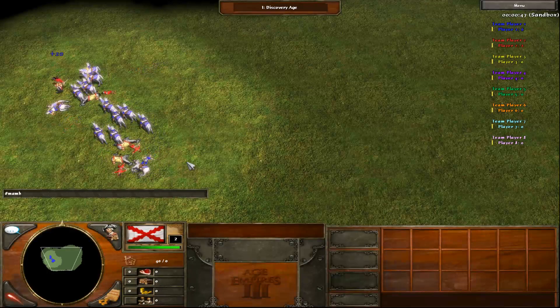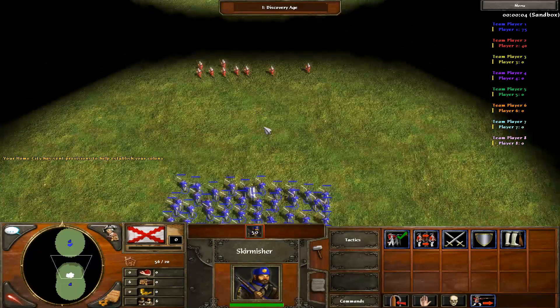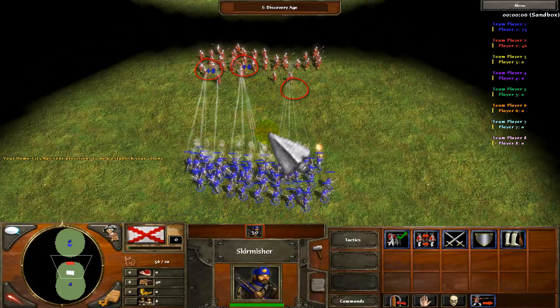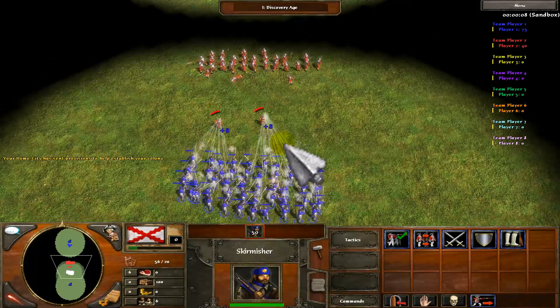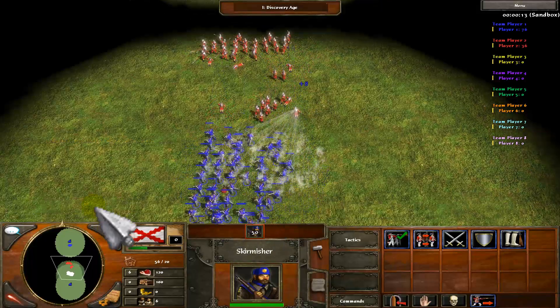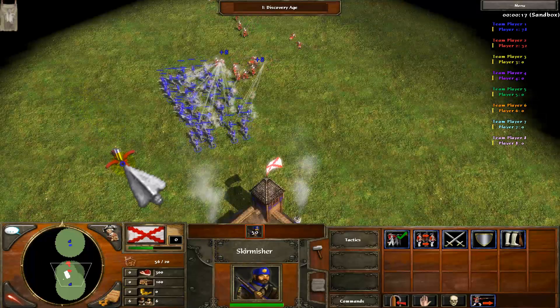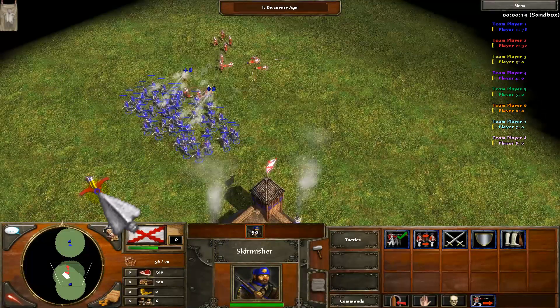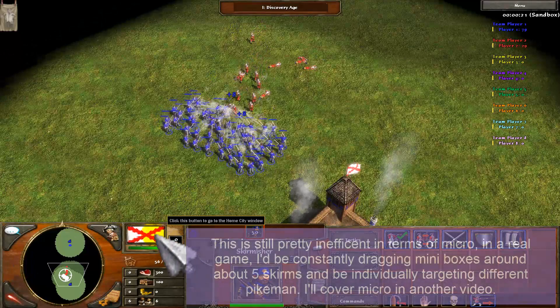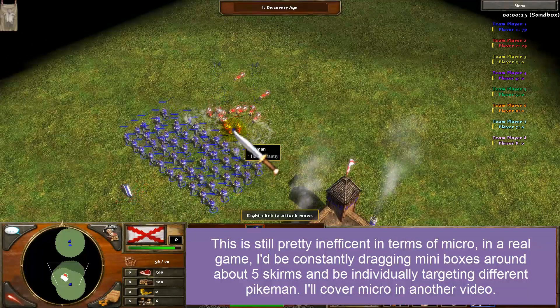Another attack move scenario is that you have ranged units, not melee units, and would right-click on the enemy unit which you want to kill, but would end up massively over-killing that one unit, and would waste about 95% of your army's shots, simply because you do not need 50 skirmishers to kill one pikeman. In fact, you only need four shots to kill a pikeman, but we'll talk about army micromanagement in a separate video.